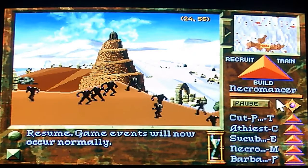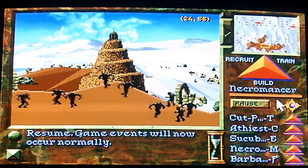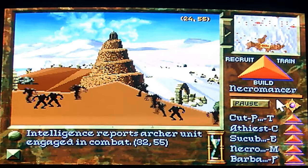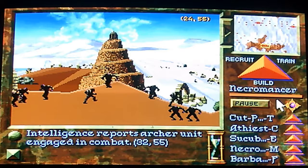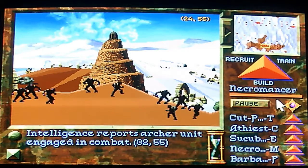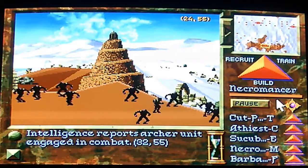With Stronghold, you don't have direct control over your units while fighting. You basically home them as groups to specific spaces on the map. You can see intelligence reports — Archer unit engaged in combat — a very close space on this line. And you can see my guys flashing as white dots on the upper right-hand screen.